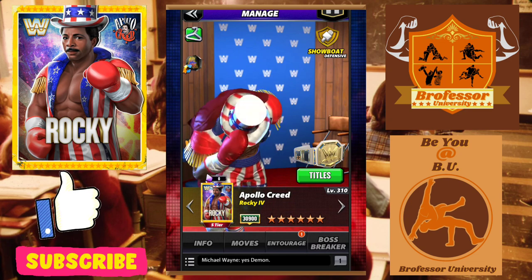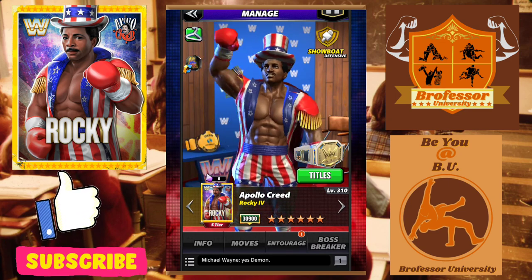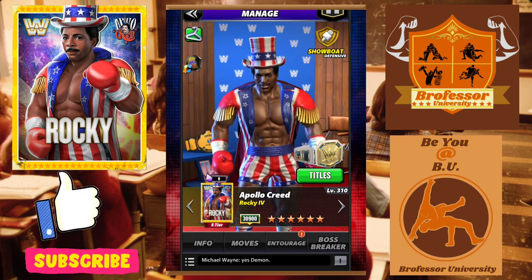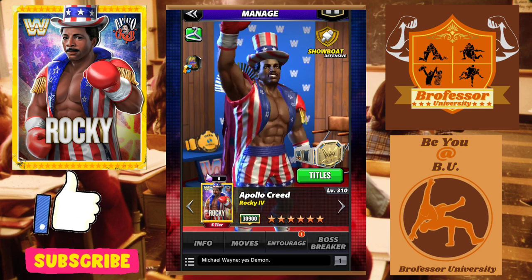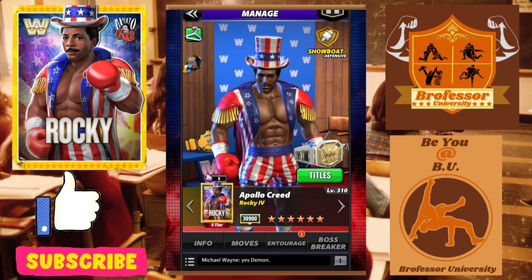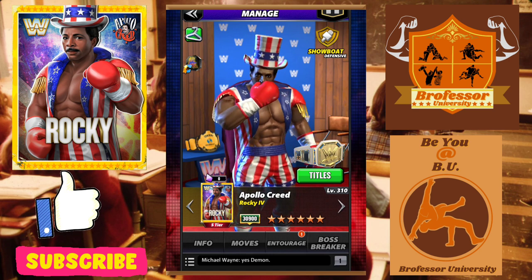There you have it — that is Apollo Creed Rocky for the extra credit version. If you have the Rising Up plate, you can see just how much damage he can do: roughly 21 million against black MP superstars. Let me know what you think in the comments. As always, like, subscribe, and share. Professor and class is done.